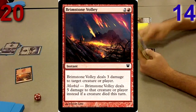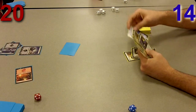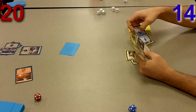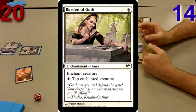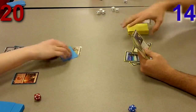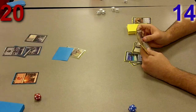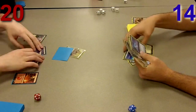He Brimstone Volleys my creature, and it was inevitable — it was going to happen eventually. My creature was a 5/5 anyway, so it could die to a morbid Brimstone Volley. So I use Burden of Guilt on his zombie token because I don't have a creature out right now, and that's the only way I have to stop it. I like to tap things at upkeep with Burden of Guilt so I don't forget.